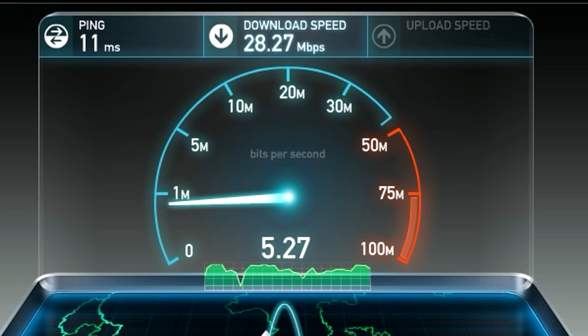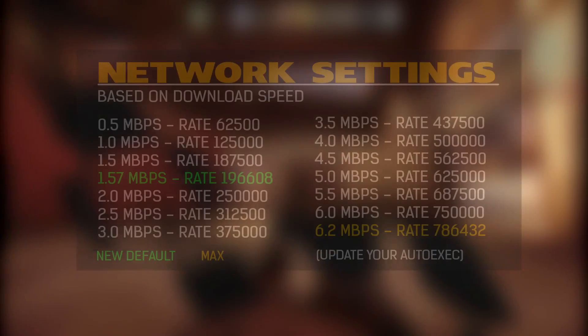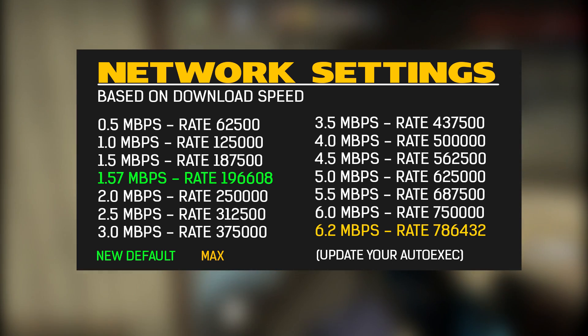I've seen a couple of people already commenting that it helped them a lot. Since my download is 20 megabits per second, I'm using the highest one, which is highlighted in yellow all the way at the bottom right. I advise you guys to use the one fitting for your connection speed. If you don't know what your connection speed is, just do a simple speed test and you should know what you have.